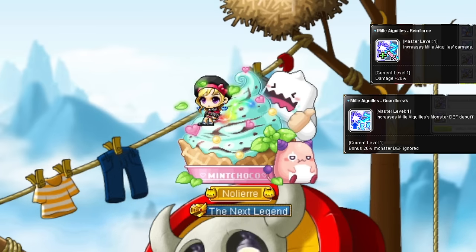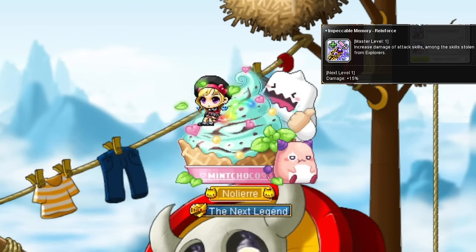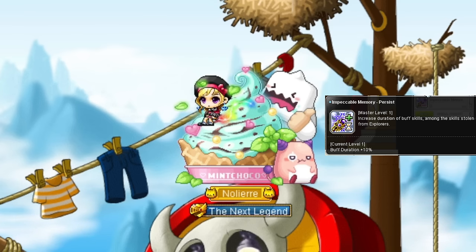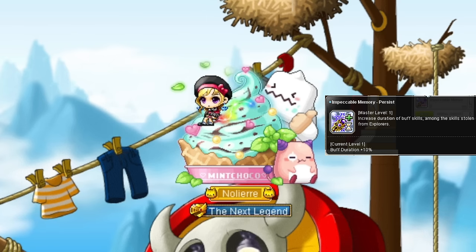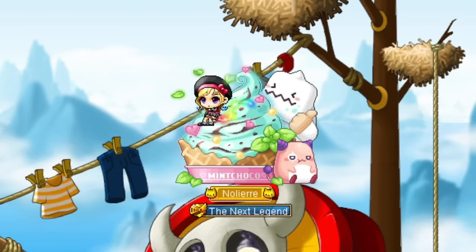Hyper passives are mostly straightforward, but you can choose them pretty freely depending on what you want to do with your Phantom. Both Tempest Reinforce and cooldown are both good in general, because Tempest does big damage every time it's up. Milagwil Reinforce and Guardbreak are both nice if you plan on bossing a lot. Everything for Impeccable Memory is good, though it varies - get Reinforce for attack skills, Persist if using buffs especially with Final Cut from Dual Blader, or Enhance if you want one more 4th job skill to swap around. The Phantom Discord recommends Melee Reinforce and Guardbreak, and Tempest Reinforce as mandatory.